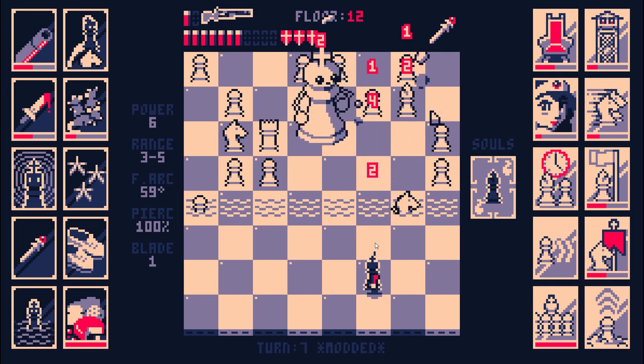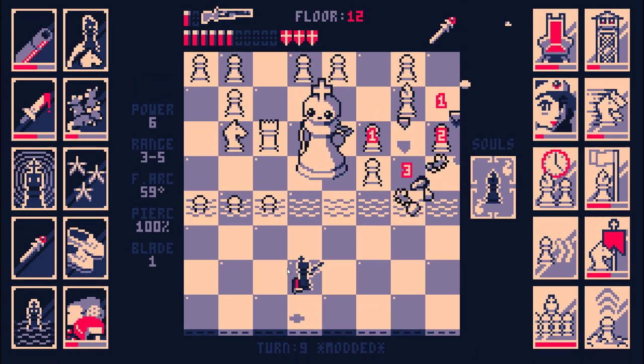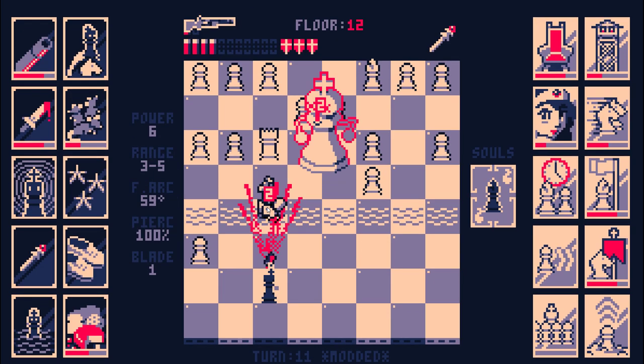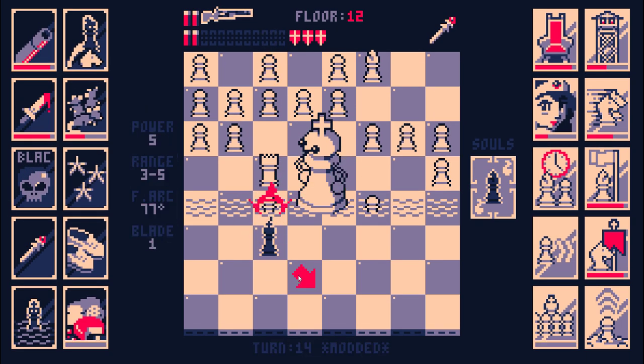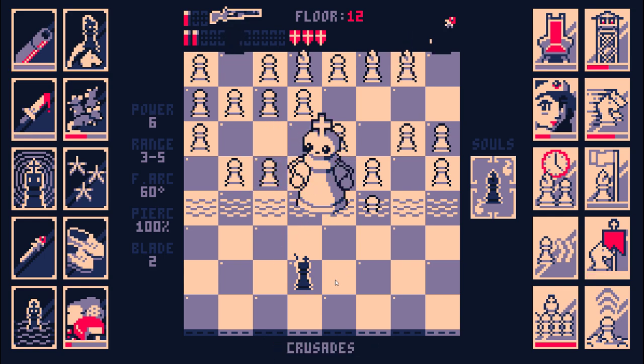We're generating some ammo. I just gotta defend the moat, clear out the pawns trying to cross the moat, and play defensively until we outscale most of the enemy. That 100% pierce is really nice.